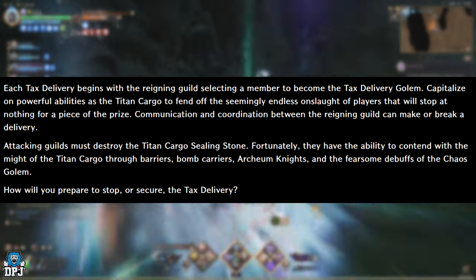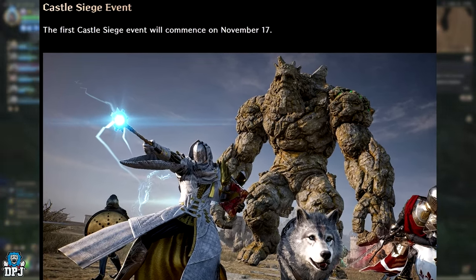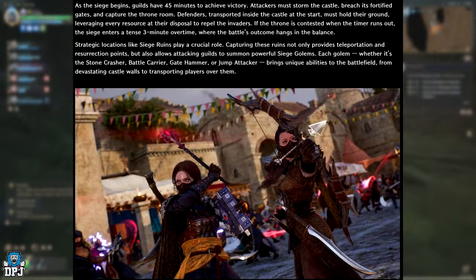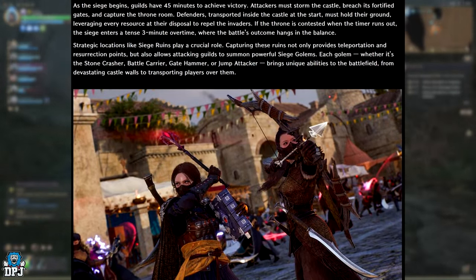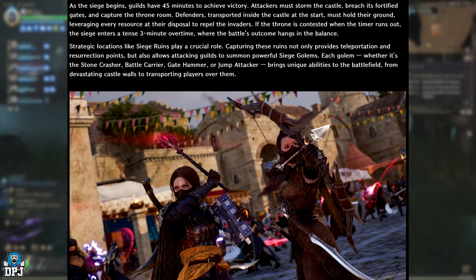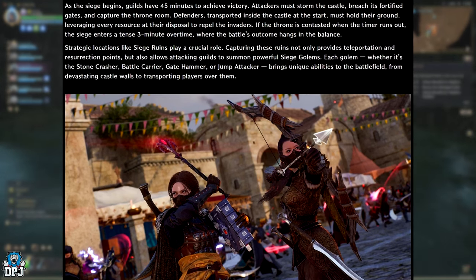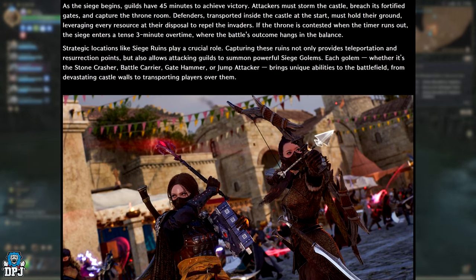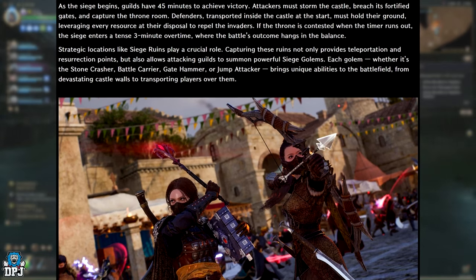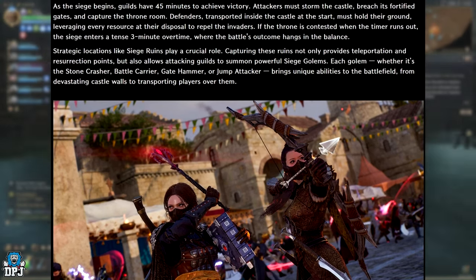The Castle Siege event commences on November 17th — about 10 days away. Guilds have 45 minutes to achieve victory. Attackers must storm the castle, breach its fortified gates, and capture the throne room. Defenders are transported inside at the start and must hold their ground. If the throne is contested when the timer runs out, the siege enters a tense 3-minute overtime where the battle's outcome hangs in the balance.